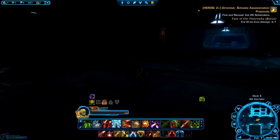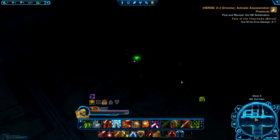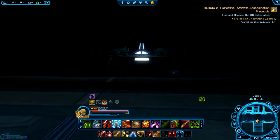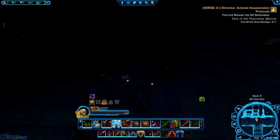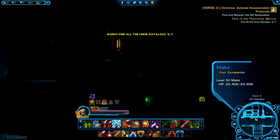Before we get too far, we'll notice there's a little blinking green light — and it's actually on a little baby droid, just up the stairs from where we came up into this new deck. You can right click that and you'll get your fifth data log, and learn some more about the Theoretica. So we're going to head over to the right.